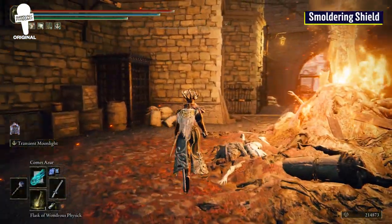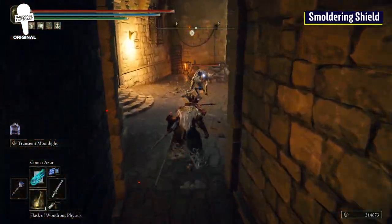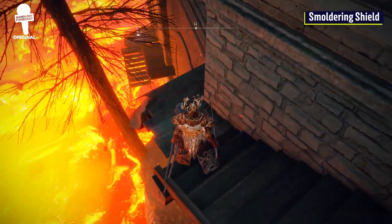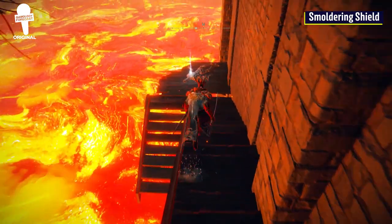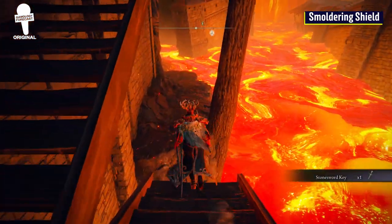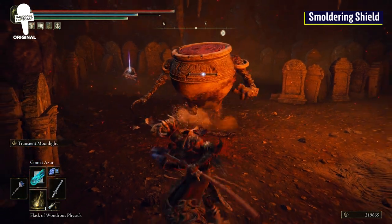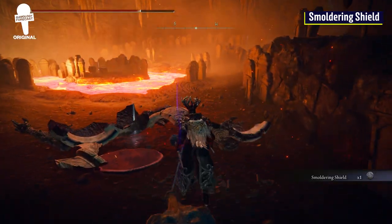From where we got the Erdtree Seal, head back west to the fire and then take a left to go through this smaller doorway. Head all the way through and then take a right to go down this skinny staircase. There will then be a jump that you need to complete — no pressure, just lava awaiting you if you fail. Make your way down and keep the rock wall on your left until you reach this creepy cemetery. In the back of the cemetery, towards the northeast, will be the Smoldering Shield guarded by a giant pot.